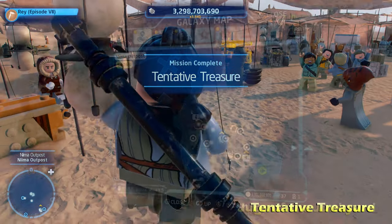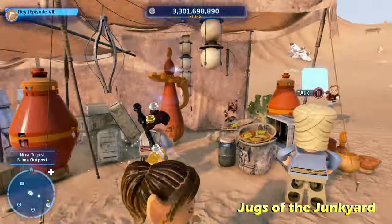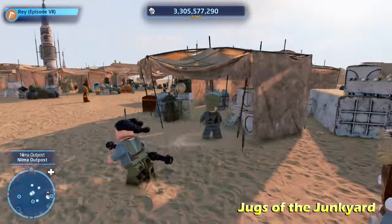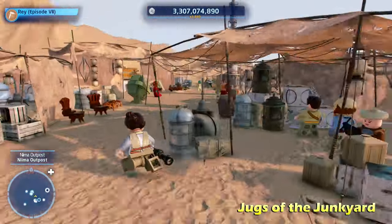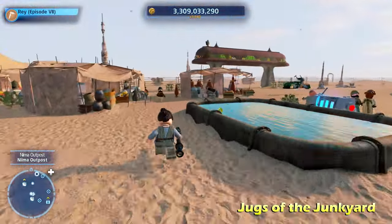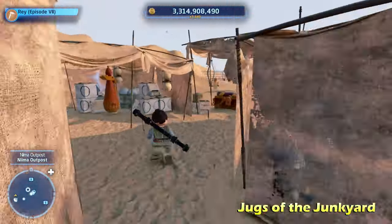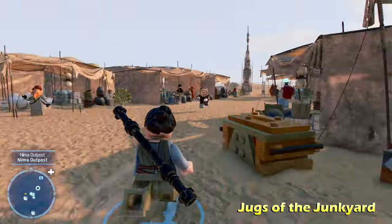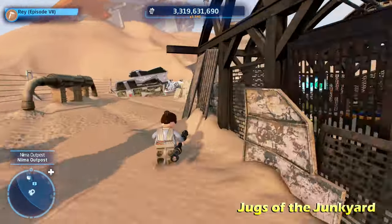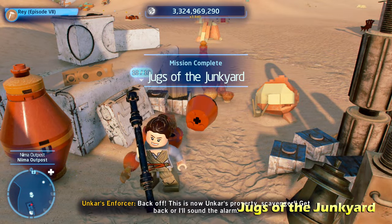Moving right along, there's a total of 10 blue markers on your map, so I'd recommend walking all the way around this little market area to reveal all of their locations. These are actually big jugs — because the puzzle is called Jugs of the Junkyard. When I landed here I already had two of them destroyed somehow. Some of them are kind of out of the way — there's one all the way up here and another one all the way over there. Once you destroy all 10, you will get the kyber brick for Jugs of the Junkyard.